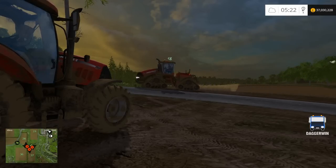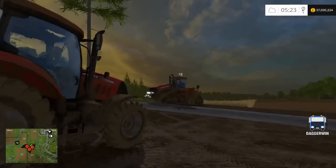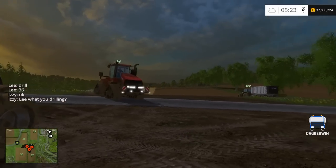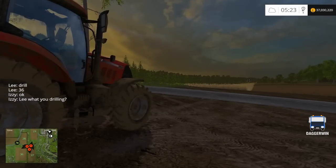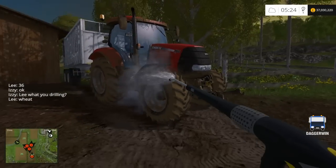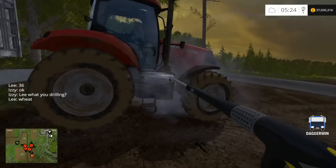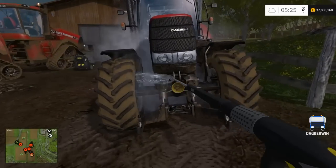Well, here we are back in the multiplayer server. It's a bit of an early morning, but I'm waiting for the combine to fill. We've got Ben over there who is currently corn carting, but when he is full, this tractor is here to then unload the combine. So while I'm waiting, I thought it would be a good idea to wash the tractor, as things don't really get washed in multiplayer. I can turn off the washing function, but I think it is more realistic and more fun to keep it on.